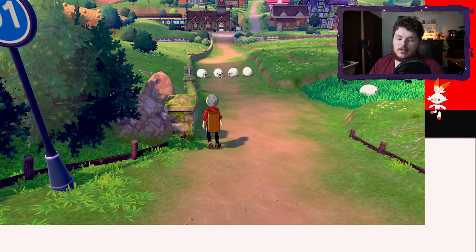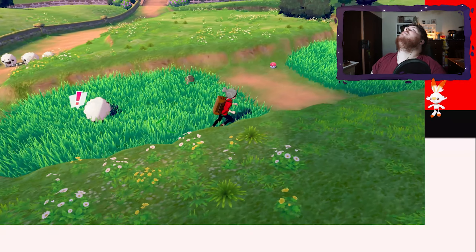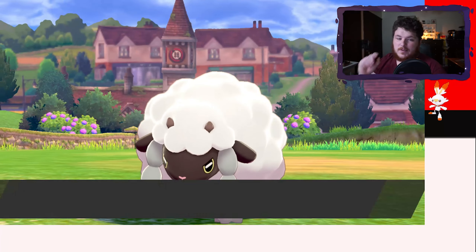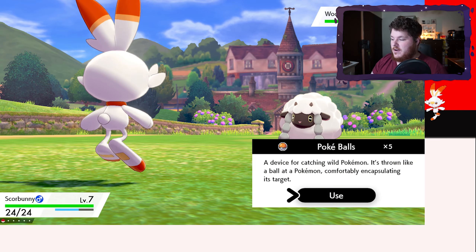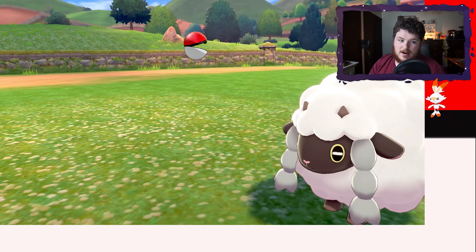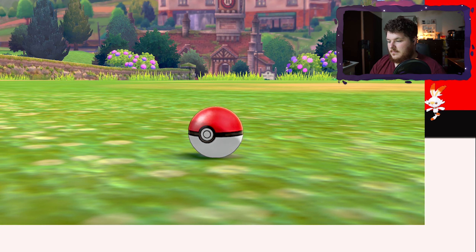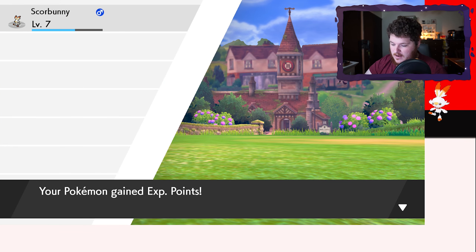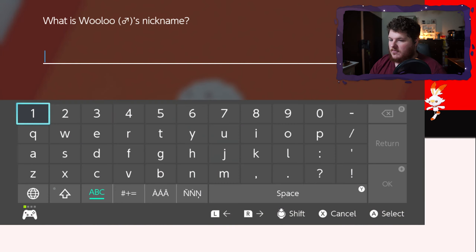Our first encounter is going to be in this grass. I'm going to close my eyes, look away, and run until I get an encounter. Okay, what do we get? A Wooloo. It's not shocking, also not thrilling. Another rule: if you knock out a Pokémon accidentally, you don't get that encounter. Got it! First encounter, Route 1. It's at level eight — nice, and our Scorbunny's ready.